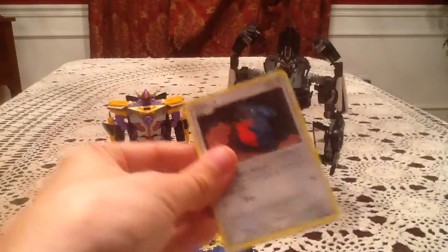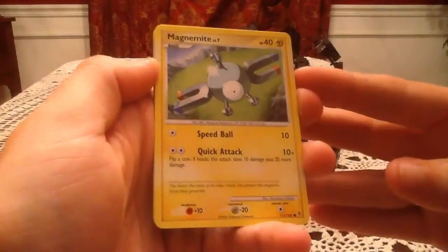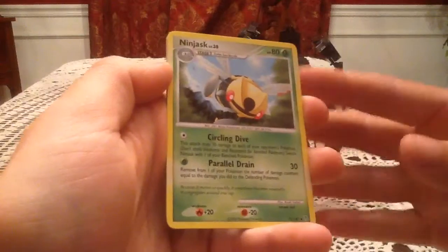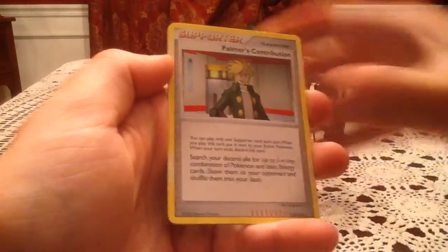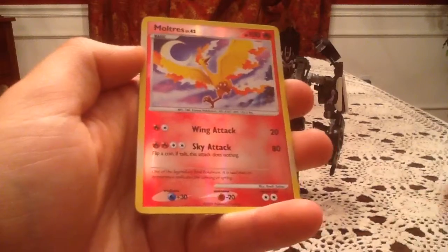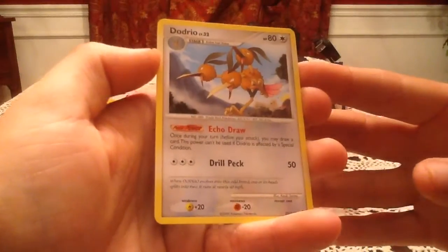On to the Supreme Victors pack — here's hoping for at least a new Reverse Holo, or if we get a Level X, hopefully it's Charizard. In this pack: Gible, Magnemite, Zubat, Turtwig, Cherubi, Ninjask, Hippopotas, Palmer's Contribution. The reverse holo is a Reverse Holo Rare Moltres, which is awesome, but I know I've gotten this several times before — I already have this one, that's a bummer. The rare card is a Dodrio non-holo rare, not a Level X, so nothing new.